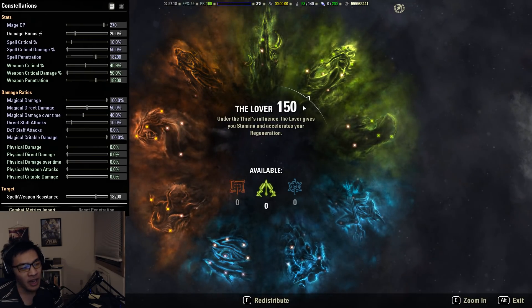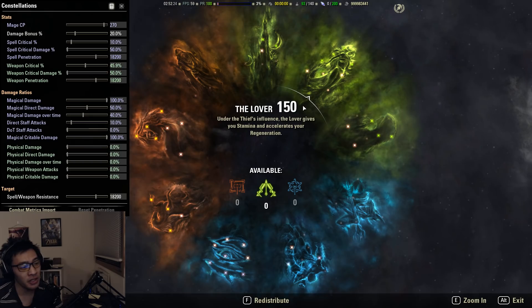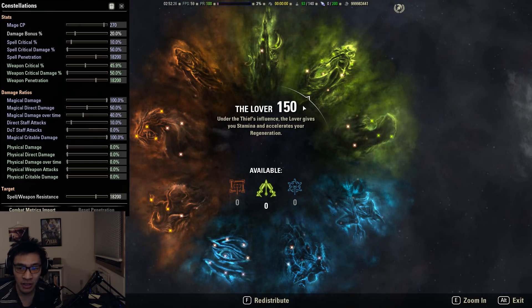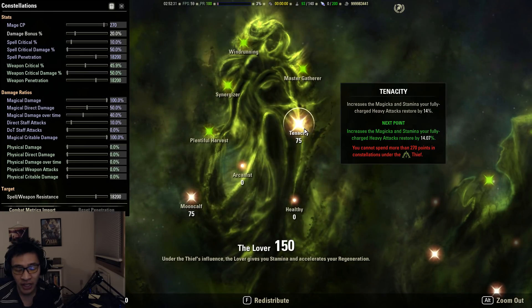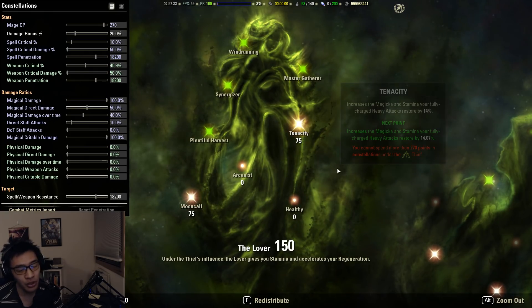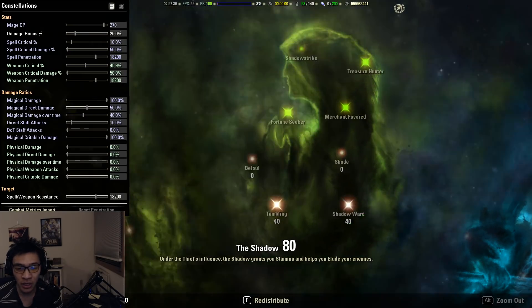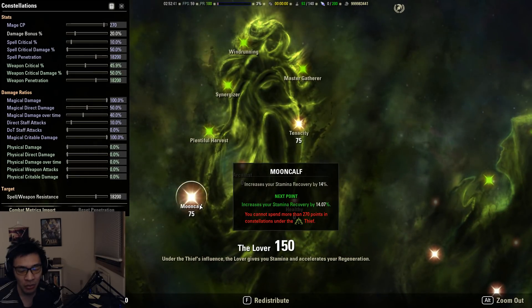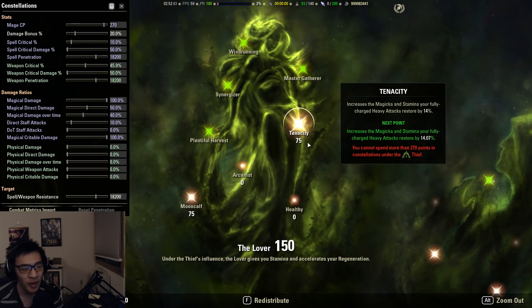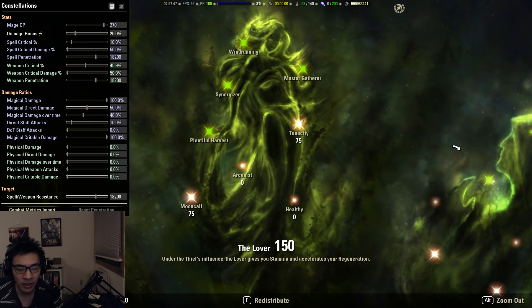The CP cap hasn't changed between Murkmire and Wrathstone — it's still 810, giving us 270 points for each of the three constellation colors. Starting with green CPs: 75 into Mooncalf and 75 into Tenacity, leaving 120 points for remaining nodes. I have 40 Shadow Ward, 40 Tumbling, and 40 Warlord. If you want, you can push Mooncalf to 100 and Tenacity to 100 and leave 70 points to play around with.